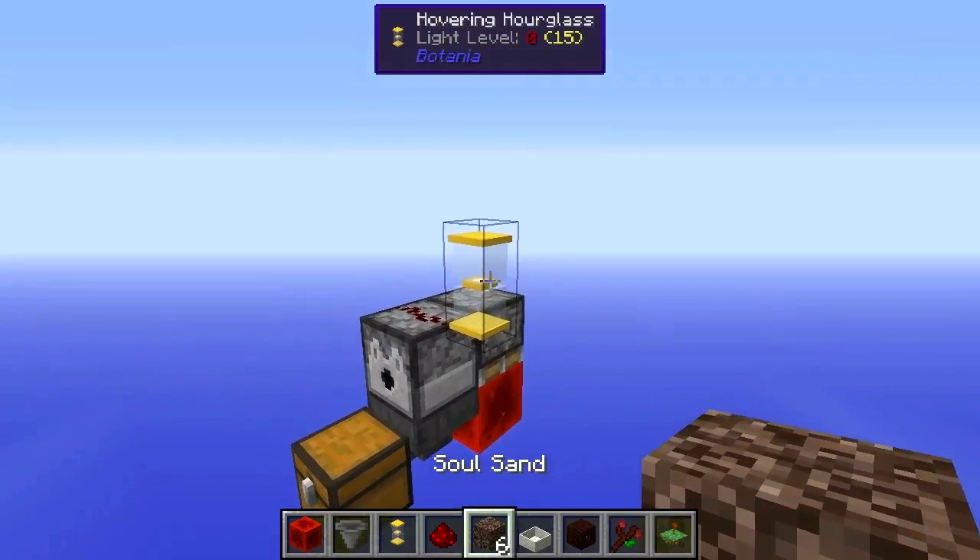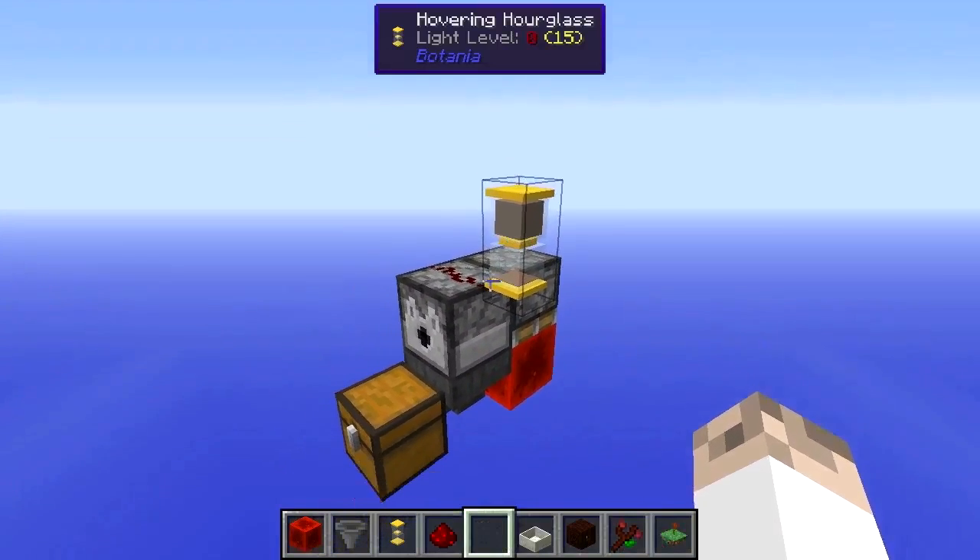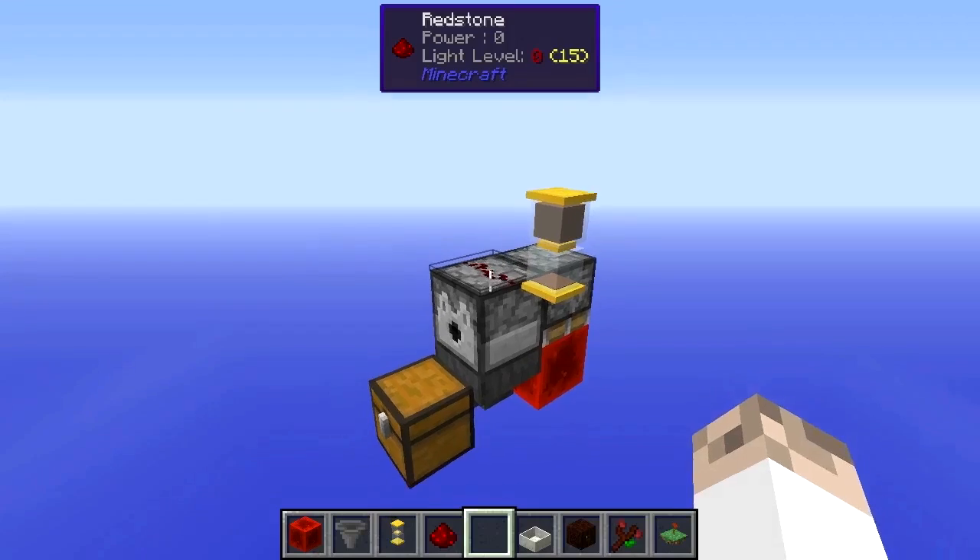Then what we'll do is place six soul sand in there. Now that gives us five minutes for the cooldown, 45 seconds for the actual production of mana, and then 15 seconds leeway on either side.